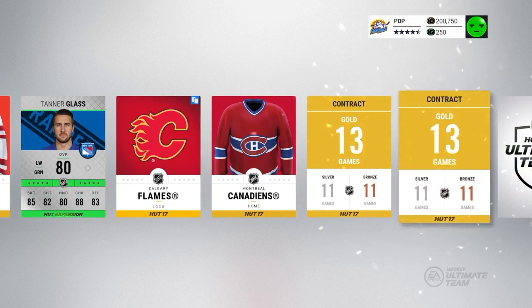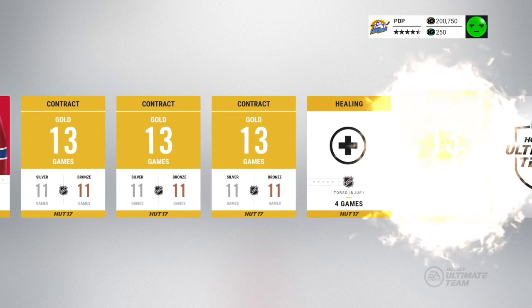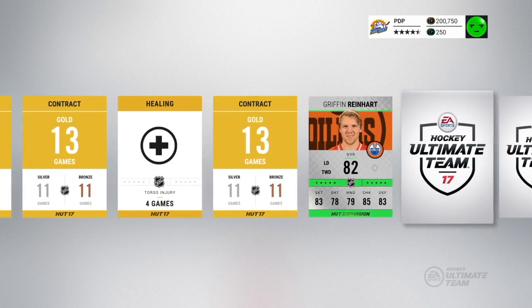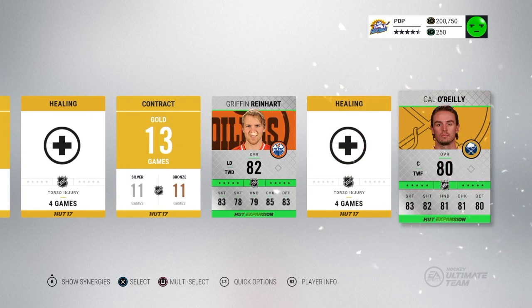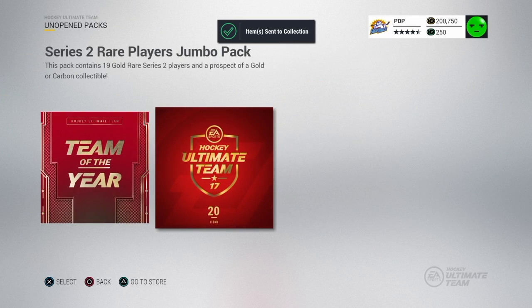Another Flames logo. Canadiens jersey. Most overrated team going into the playoffs is the Canadiens. We got contracts, Griffin Reinhardt, and Cal O'Reilly. Killing it, boys. Two good packs so far.